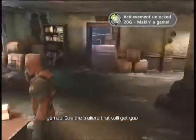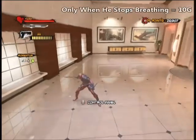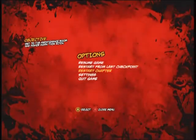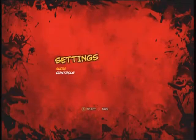Now this last one — Only When He Stops Breathing, worth 10 Gamerscore — you can do at any point in the game. It's really easy. All you gotta do is hit Start, go down to Settings, stay on Audio, go down one to Dialogue Volume, and bring that all the way down. Then back out, and there you go — the achievement will come up. Very, very simplistic.